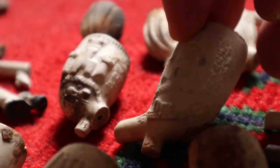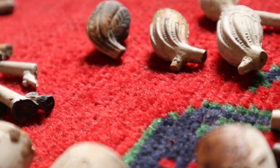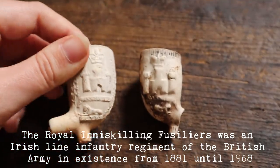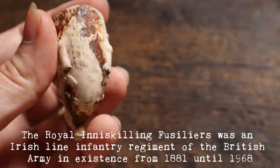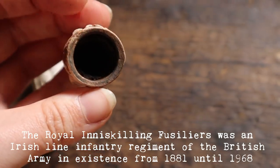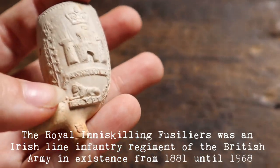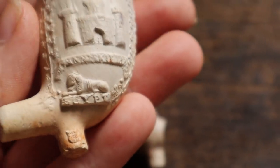Well, this is my best pipe bowl and this is my second best pipe bowl. Are they both Enniskillen? Yes — I left the dirt in that one to see if there was any tobacco. They're just incredible — the crown, the castle, and a sphinx. A sphinx on a clay pipe! Very cool.